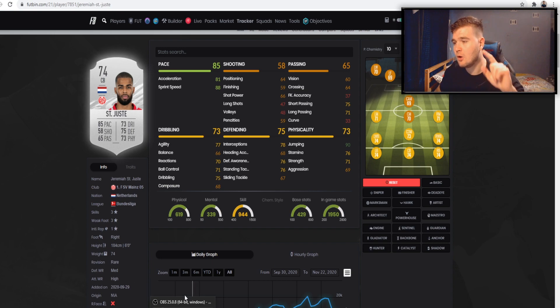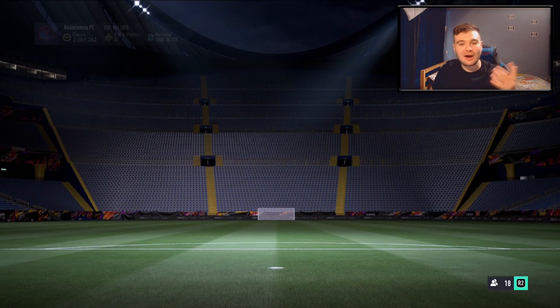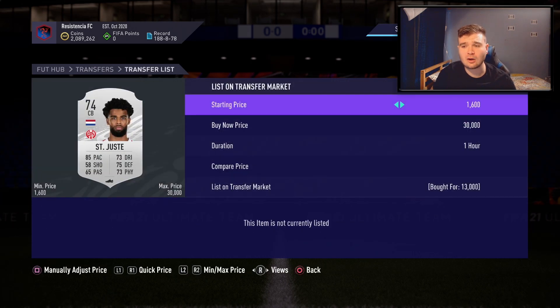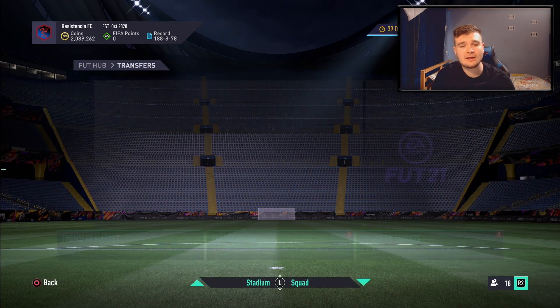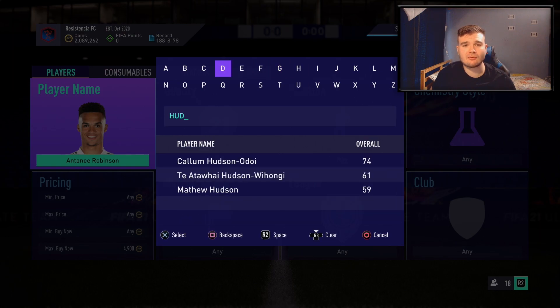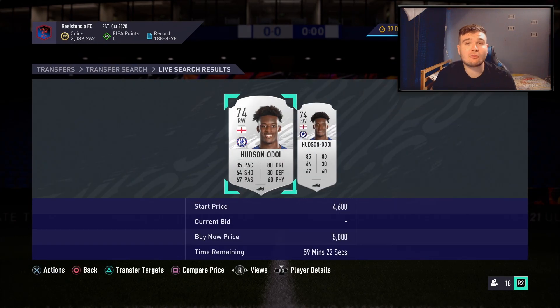I actually want to show you some other prices I've picked up. Going back to my trade pile — you can see a lot of St. Justy at 13k and Hudson Adoyas at 2.7k to 3k a card. If I go and look at how much Hudson Adoya is actually worth right now — he's about 5.1k — so we're pretty much making 2k a card. However, I know that by Wednesday this card could go up to 7k.